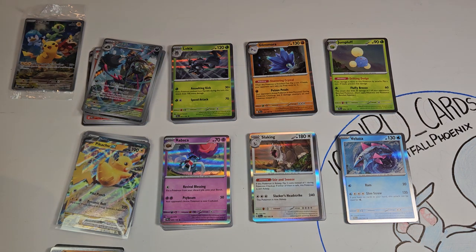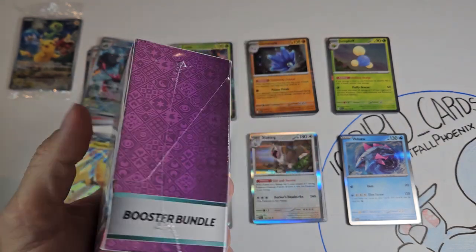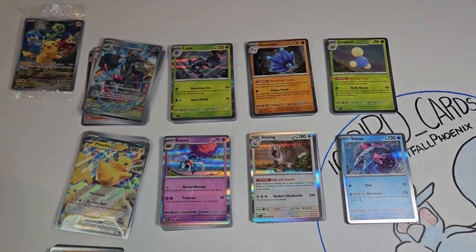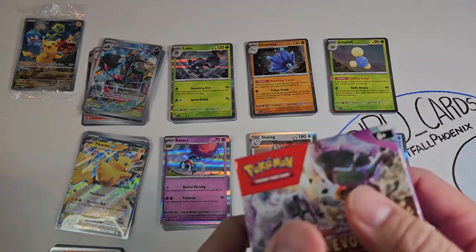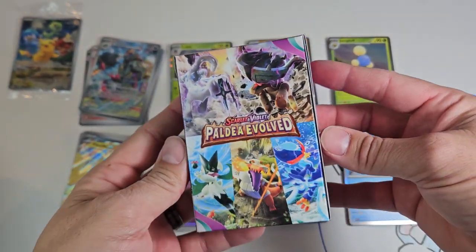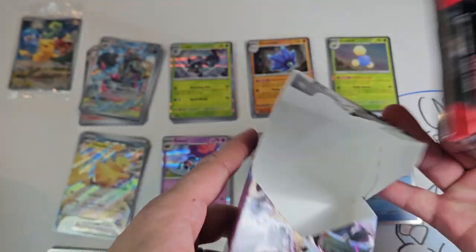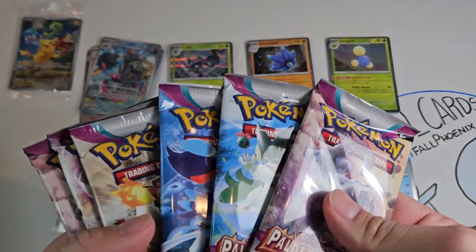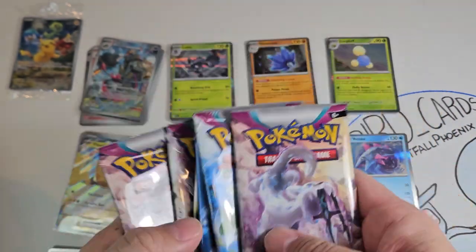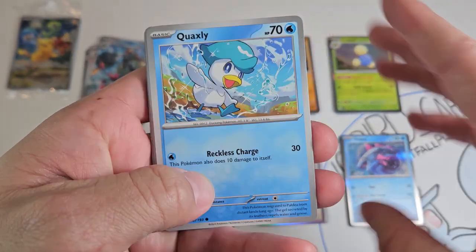We've gone through this too quickly, so we are going to open up this Paldea Evolved Booster Bundle — comes with six booster packs inside — just to give you guys some extra bang for the video. Very cool Beasts of Ruin on the front, all the artworks on the back, and that nice purple on the sides. Six packs and two promo cards. Let's get into these straight away.